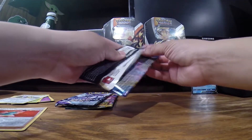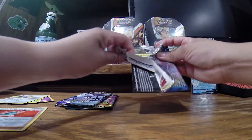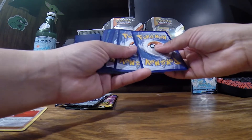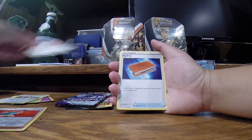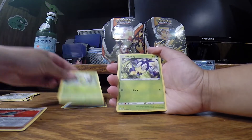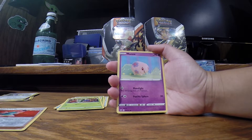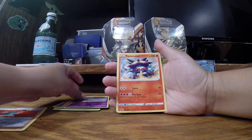Let's do the Lapras one — Chilling Rain pack. Fighting slash ground energy. We get a Thwacky, Bitplug, Choodle, Rosalia, Munna. Oh my gosh, I love that knitted artwork of the Munna — that's really cute. We get Vulpix, a reverse holo Centiskorch, and in the back we get nothing again.